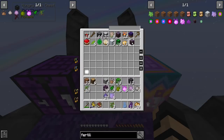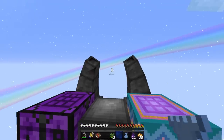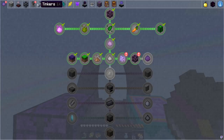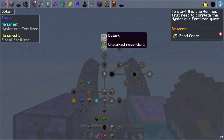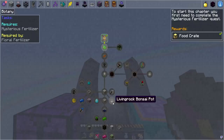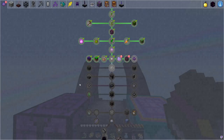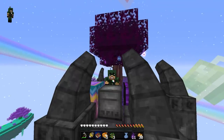I've got a bunch of crates open. I'm using this wood. I'll keep the mysterious wood in there for now - I don't really need it. The arcane stone can go in here. Let's continue on. Oh wait - Botany! I've started the Botany chapter. Unclaimed rewards - to start this chapter you first need to complete the mysterious fertilizer quest. Five thankful dinners as a reward - those are pretty good. As much as I want to get into the next one, I think I should continue on with this. But I think at this point I might want to take a break and pause.